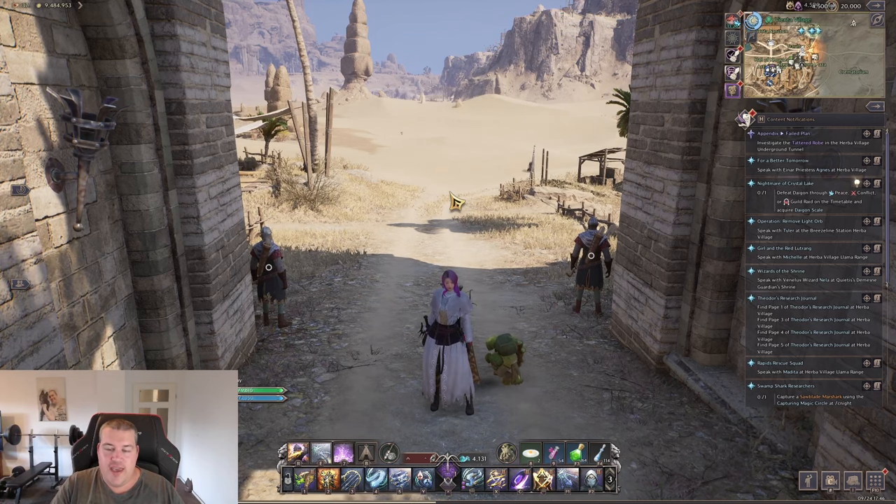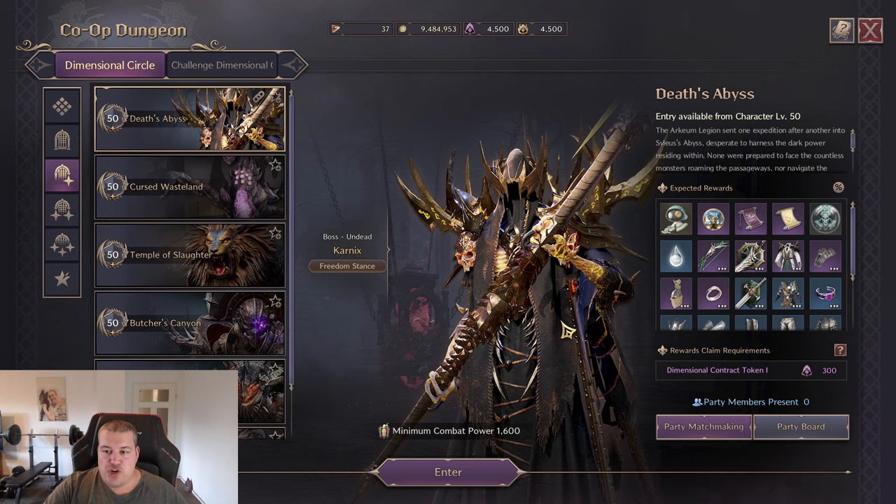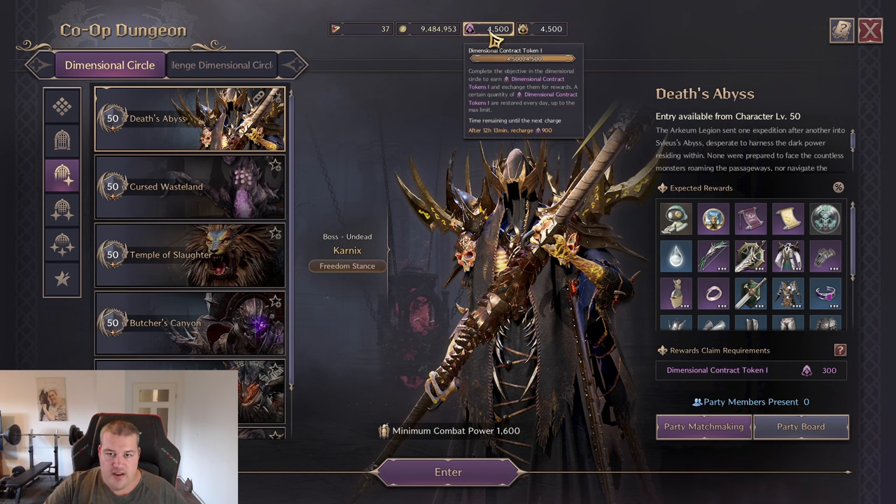Now let's go over how to actually farm lots of traits. The major progression system is the level 50 dungeons, but they are daily-capped by dimensional contract tokens — you get 900 each day, meaning you can only open three dungeon run chests at the end. As a free-to-play player, you'll actually need to make two alts to run those dungeons across multiple characters. The lucent is shared across all characters on your account, so even running on alts earns you lucent to buy more traits in the auction house.